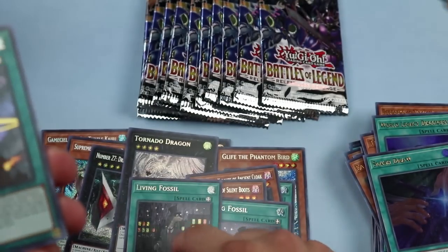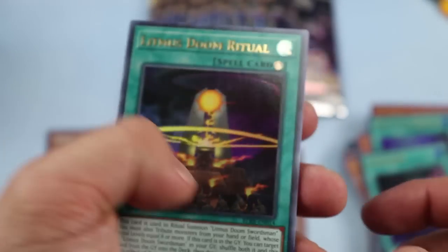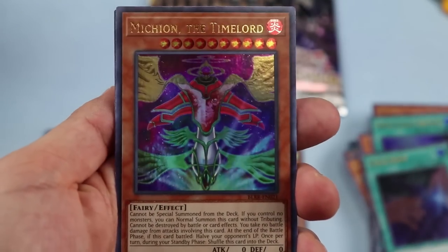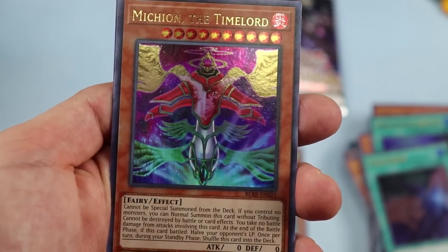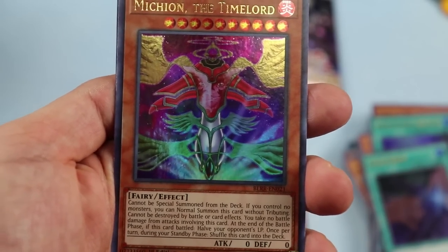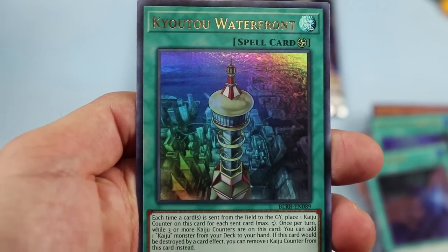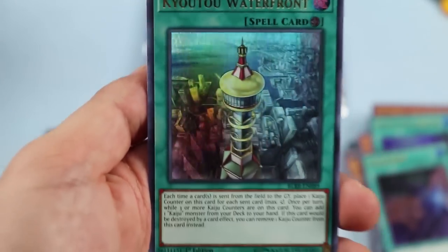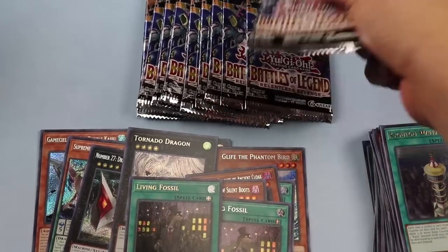About ten packs to go. Another Living Fossil — second copy. Litmus Doom Ritual — the only ritual card in the whole set. Iron Hans. Michion the Time Lord — one of the brand new Time Lords this set debuted. Looks like every Battle of Legends we'll get new Time Lords. Cauldron of the Old Men — well-deserved reprint, looks really nice, and it's very relevant even in non-Kaiju decks like World Chalice when you make the Gameciel.